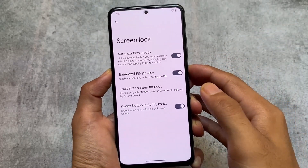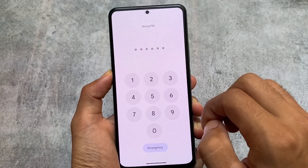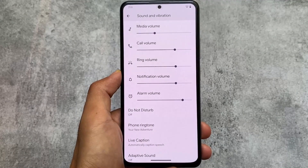That's a bit disappointing, but maybe with the stable update they'll fix this or change the rule. For now, you have to use a six-digit PIN. Whenever you enter a wrong PIN, it will automatically tell you it's wrong, and when you enter the right PIN, you'll see the auto confirm option working.